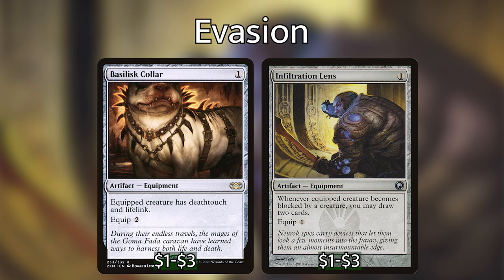We have some other ways of making our creatures evasive or even unblockable in the form of equipments. Basilisk Collar and Infiltration Lens don't exactly give your equipped creatures unblockable, but it makes players less likely to block when your creature has deathtouch or you get to draw an additional two cards if it's blocked. If they do block, you can always make your creature indestructible with Akiri — especially great with Infiltration Lens because you'll still get the trigger to draw two cards if you time it right, plus the trigger to draw a card from attacking.